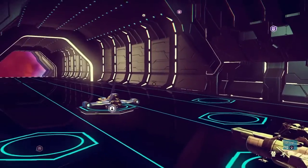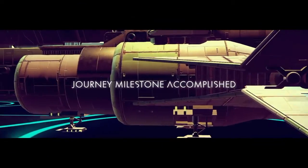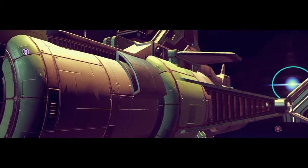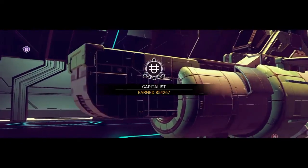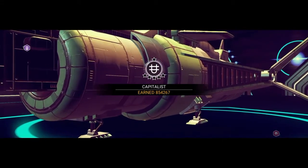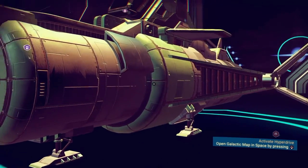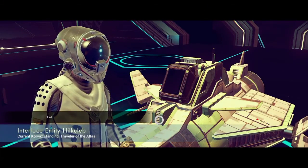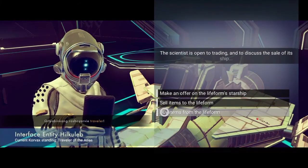These ships that fly in are traders — you can sell stuff to them too. But selling stuff to traders isn't really necessary when you can just use the market here. Buying stuff from them, however, is something you will need to do.